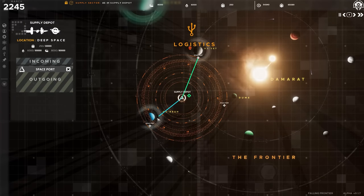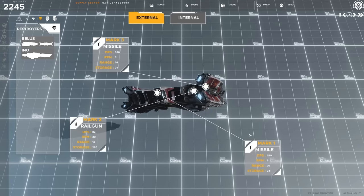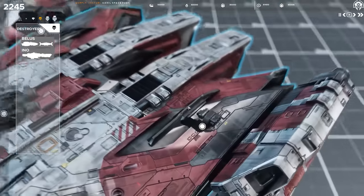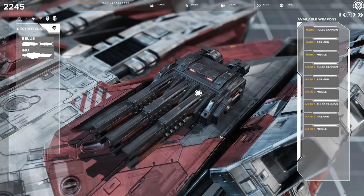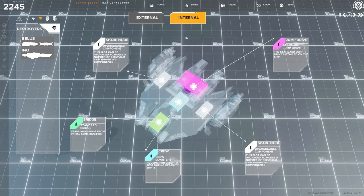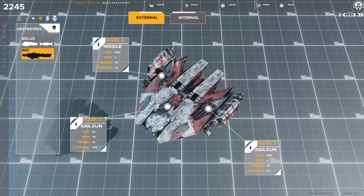Whether that be a spaceport, shipyard, or a front-line supply station supporting the war effort. Carry out research to unlock ship chassis and use the robust ship designer system to upgrade existing ship templates, or to modify individual units to suit a specific combat purpose. View the ship from any angle and select from a list of researched weaponry mounts to place on each chassis. Customization isn't limited to the external hull — modify internal components for each ship to complement the role it was designed for.